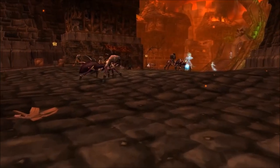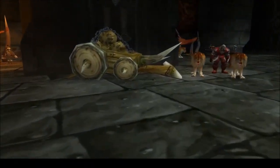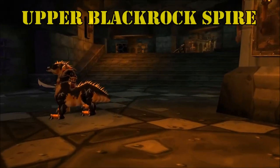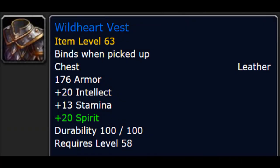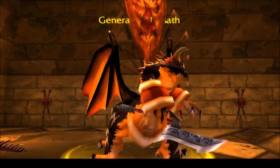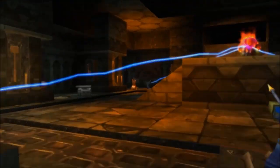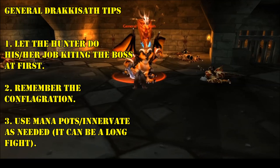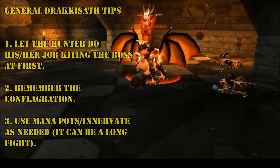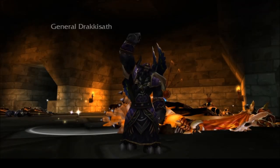The home stretch. You've cleared Strat, Scholo, and LBRS. Now it's time to take on the final challenge: Upper Blackrock Spire. There's only one piece to collect here — the Vest from General Drakkisath. Clear the dungeon until the final boss, keeping an eye out for other useful drops along the way. When you face Drakkisath, remember his conflagration ability, but that's pretty much it. Pray to RNG Jesus to get your chest piece when he falls.